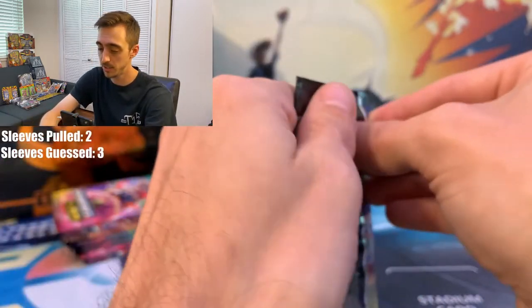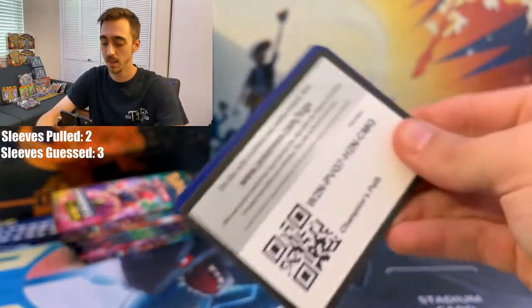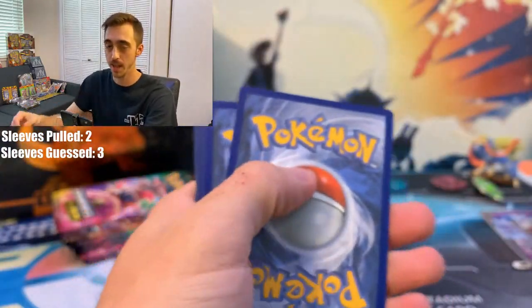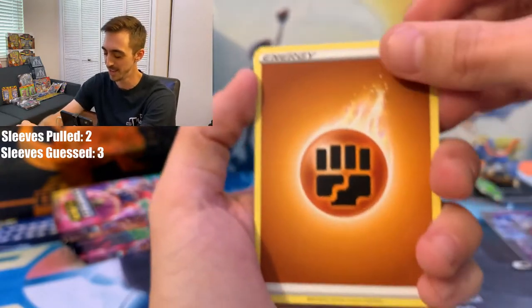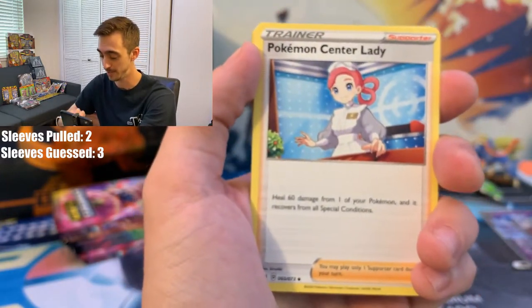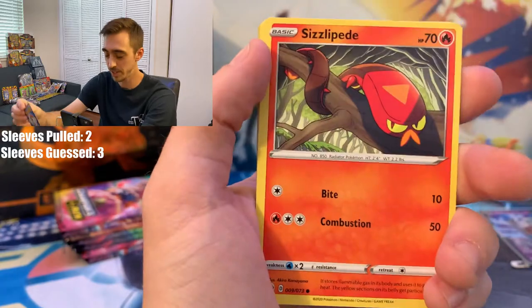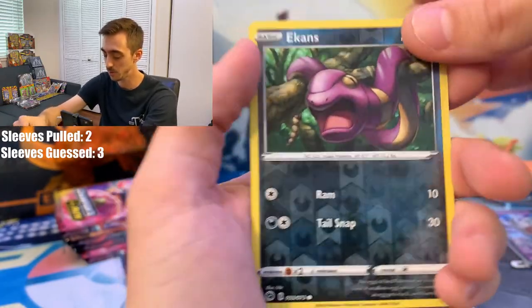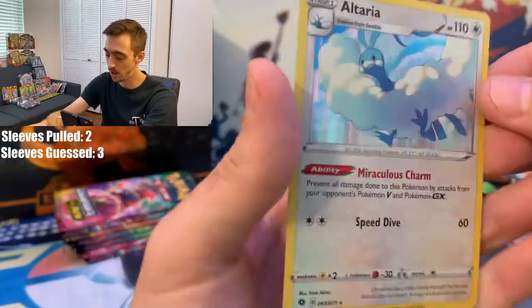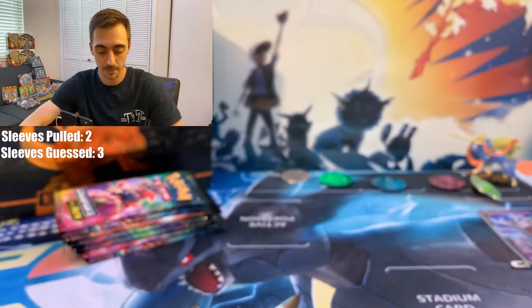Third pack. Code card, four from the back — Fighting Energy. Will this be a Machamp? I've heard people jokingly call this Machamp's Path for how many Machamps they pull. Suspicious Food — don't eat that. Sharpedo, another Zigzagoon, Pokeball, Inkay, Vulpix. Ekans for our Reverse Holo. Champion's Path third pack rare: Altaria Holo — that's cool!